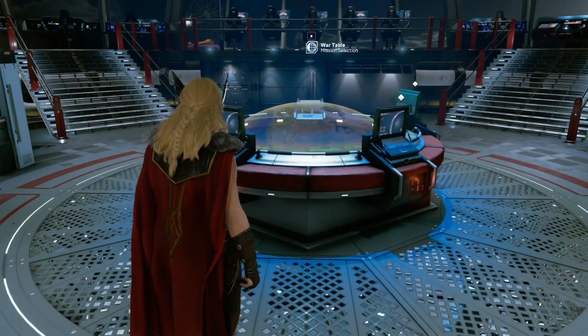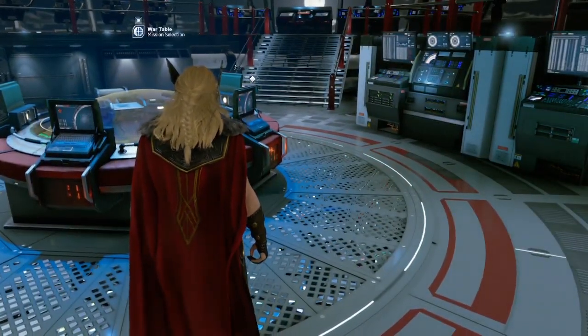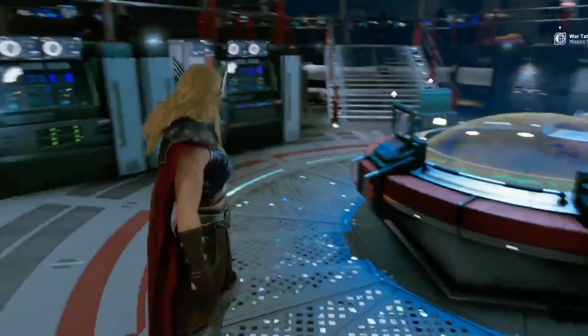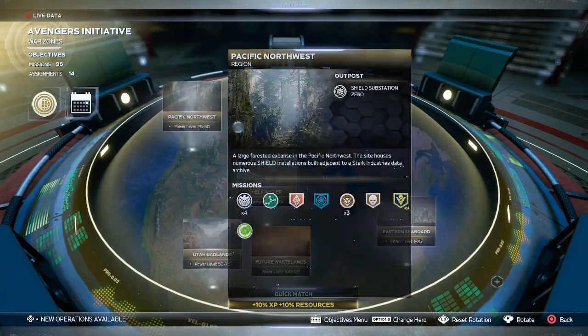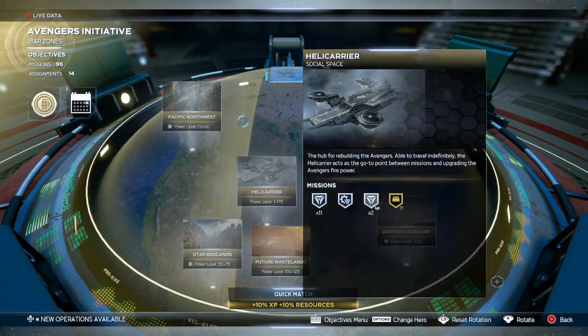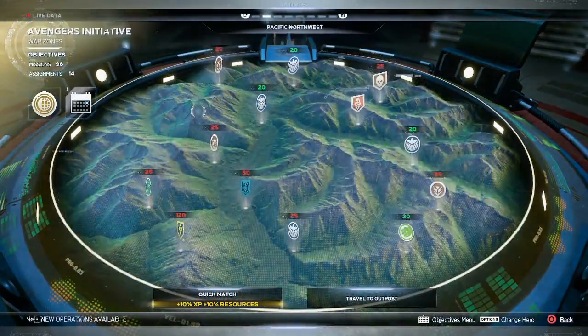Now that Mighty Thor Jane Foster is here, everybody wants to level up as quick as possible. I'm going to show you one way I found to get her to max level pretty quickly. With the adjustment of these power levels, you can't just go into whatever board you want when you're really low — you have to get to a certain level first. The data remains mission requires level 20.